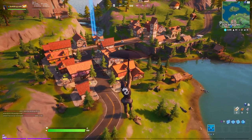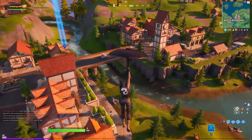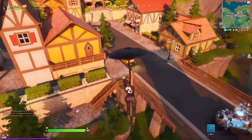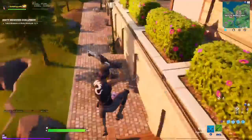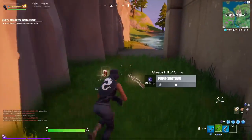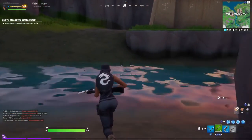Since there are usually a lot of people especially when there are new challenges, what we are going to do is go under the bridge. People are going to focus on fighting, trying to get a weapon, and getting into houses trying to get those chests. But you're going to go down here and see if you can find a fishing rod.